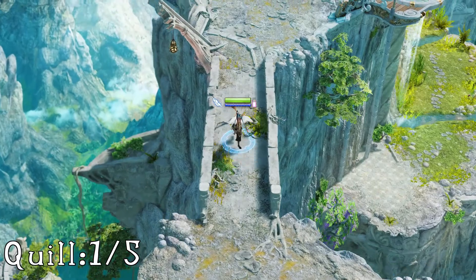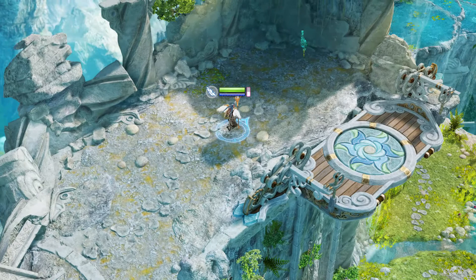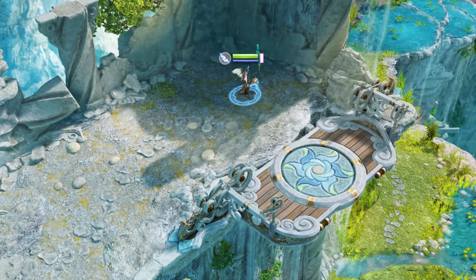Now onto meandering paths. The first stone bridge that you come across, right before you drop down the wooden elevator, you'll find the quill sitting just above it, out in the open.